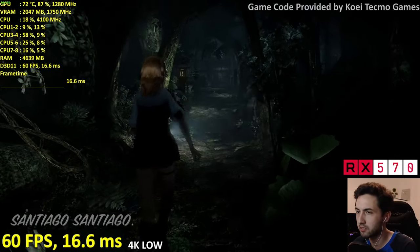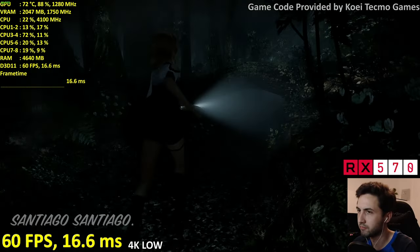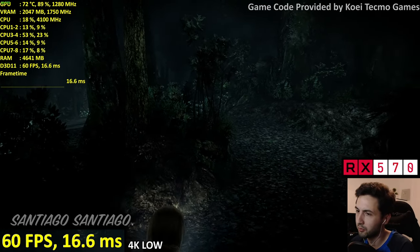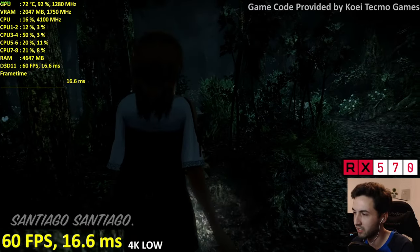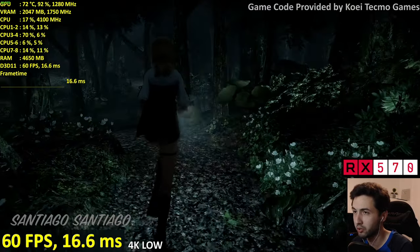Since it's forced VSync, if it drops below 60 it locks to something lower. But now it's fixed with low textures. I like that there are actual shadows coming off the flashlight — that's interesting for a game from 2014 on Wii U.